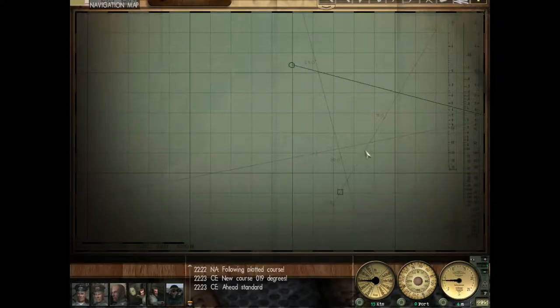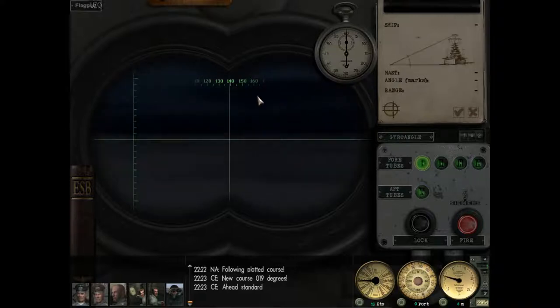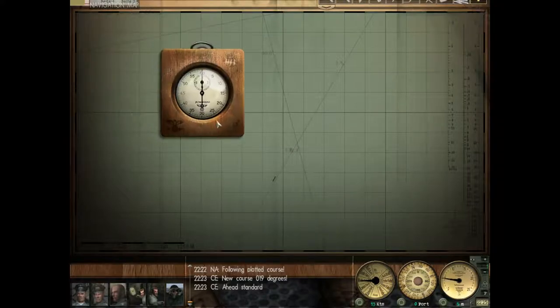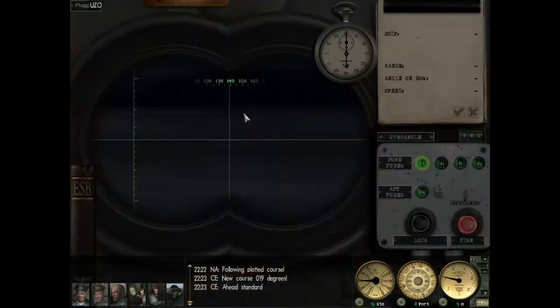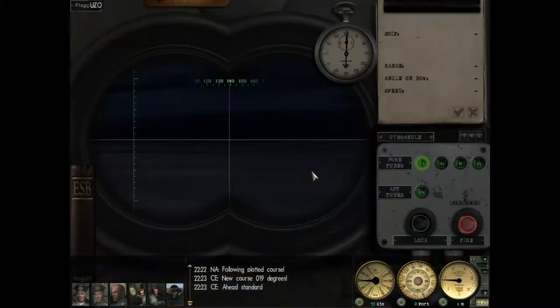Very good. Now there are two ways of making a torpedo run. You can use the Uzo or your periscope to do the ranging on a ship you've identified. We don't have that option because we haven't locked on — we don't have an identification for this ship. There's another way, which is more cheaty because we use the map. We can actually time her progression using the stopwatch on the Uzo, take a quick point, and start our stopwatch.